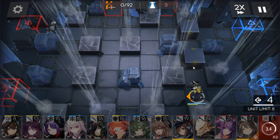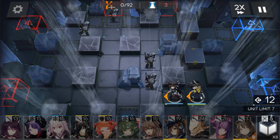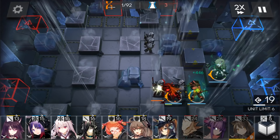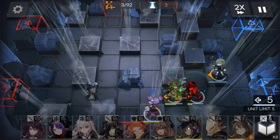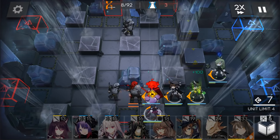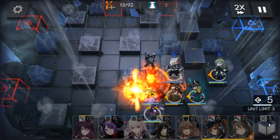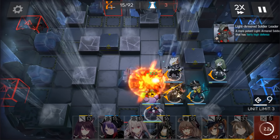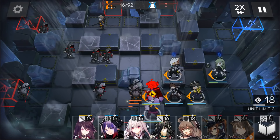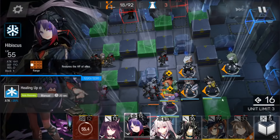After that, deploy another roadblock here and deploy your second vanguard here. Now deploy a roadblock here, now deploy a roadblock here, now deploy a roadblock here, and the last roadblock here. Now retire those vanguards, and deploy your second defender. And deploy another medic here.